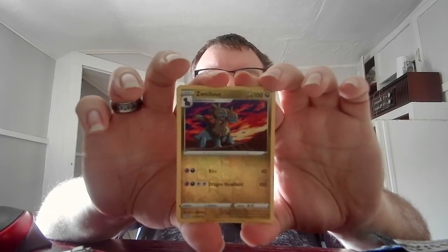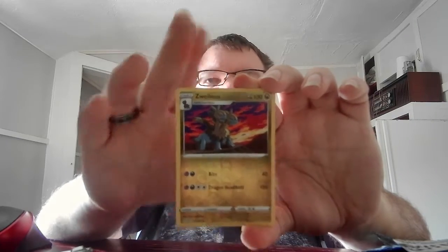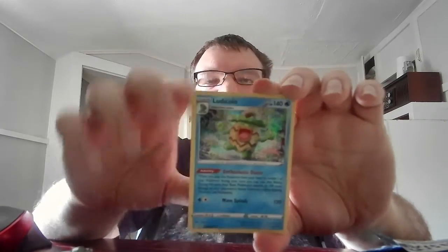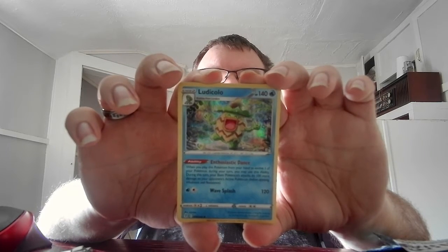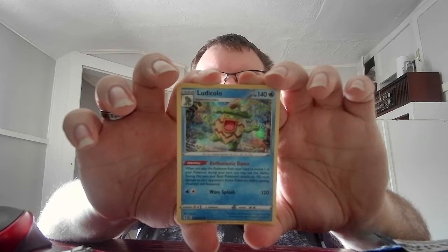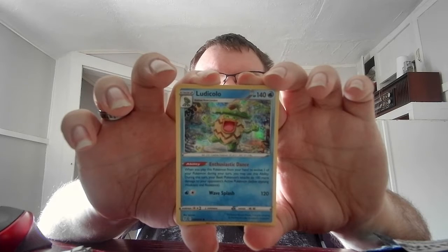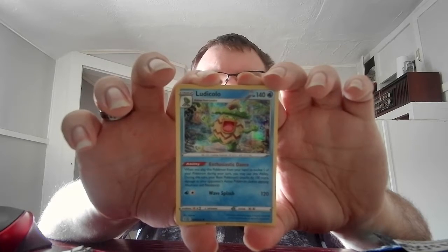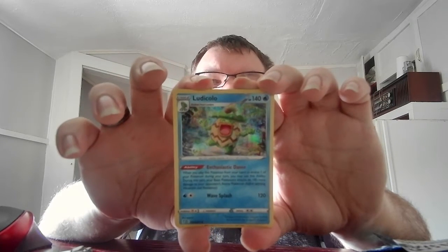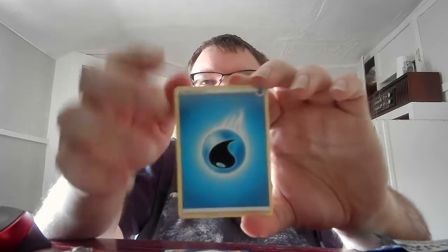There's a Reverse Holo — Stage 2 Zweilous, HP 100, Dragon. Bite 40, Dragon Headbutt 100. There's our Ultra Rare out of a pack — that's Ludicolo, HP 140, Water. It's got an ability: when you play this Pokemon from your hand to evolve one of your Pokemon during your turn, you may use this ability. During this turn, your basic Pokemon attacks do 100 or more damage to your opponent's active Pokemon before applying resistance — that card's broken because that ability is ridiculously strong. Wave Splash, 120. Got the basic Water Energy.